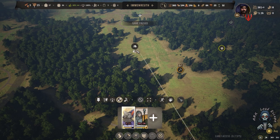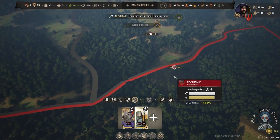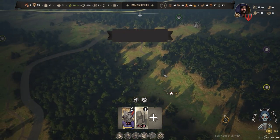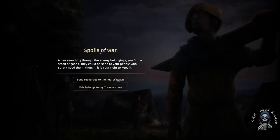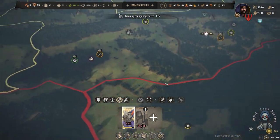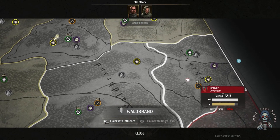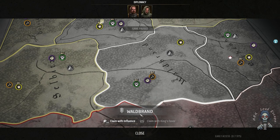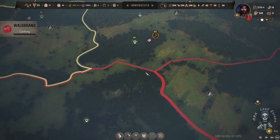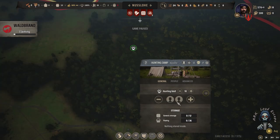Now I pull my militia back and send my champions to camp, because my militia are workers and my champions are the lords and the people who must secure our village. Their only job is security — they are not workers, they don't do anything else, only fighting. So I can send them anywhere to claim things and my village will not be stopped or affected by that. We have enough points to claim a new area — we claim the middle one, because it connects our two territories together and will be at the center of the map.